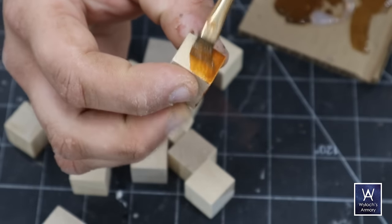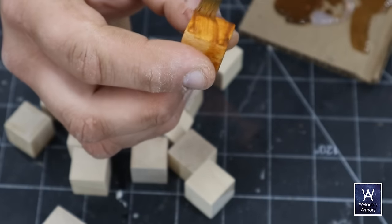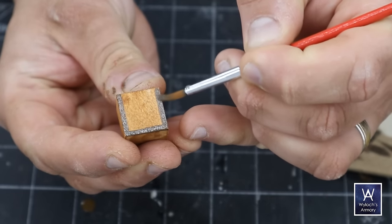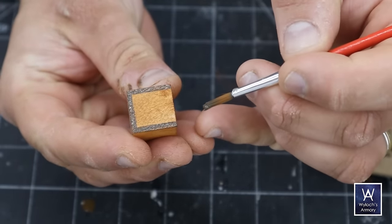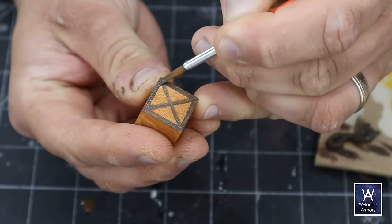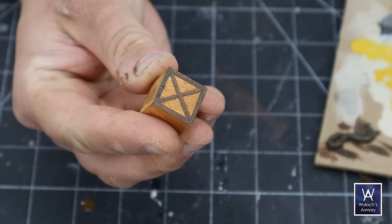Crates. Right next to those barrels were these wooden cubes, so I bought those too. Painting them up however you like, and instead of gluing on tons of little planks to create depth, I'm just going to take a really dark desaturated brown and paint on a frame and some X's like this. Do this on all six sides and there you go — easy, quick storage crate.